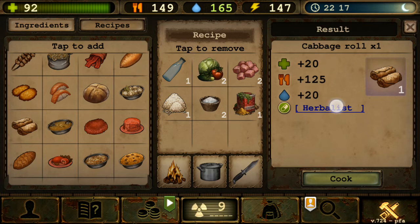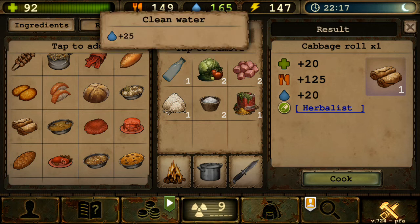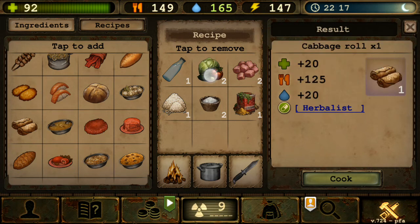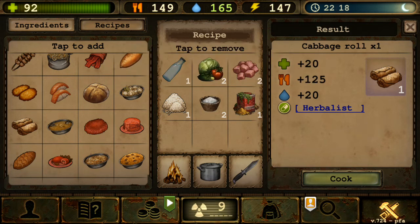Cabbage Roll gives Herbalist — herbs, mushrooms, and pears collected plus 50%. Great if you like collecting herbs to sell or make medicines for the community. The recipe is two vegetables, one clean water, two salted or minced meat, two rice grains, two salt, and one spice — gives one cabbage roll with 125 food, 20 HP, and 20 water.